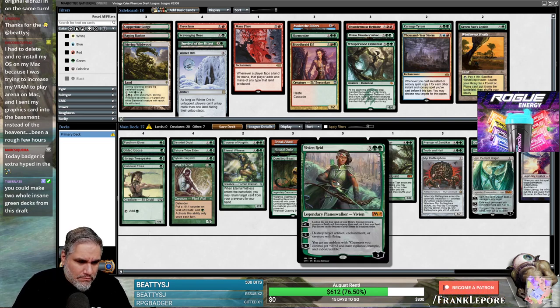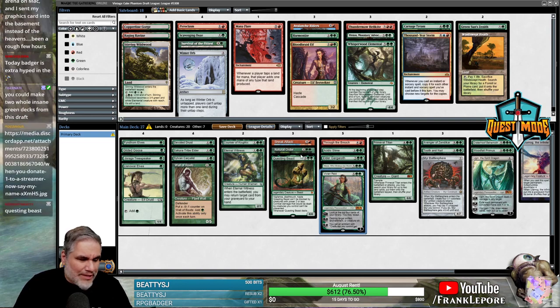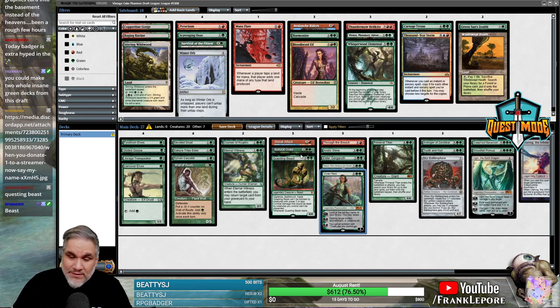I kind of think we can cut Battlesphere because we did get Avenger and they kind of do the same thing. Plus Avenger is good with Natural Order. Questing Beast? Questing Beast just wins games though. Do you guys both think Questing Beast? That's dirty. I think it might be Ugin too, but Ugin just wins games too.